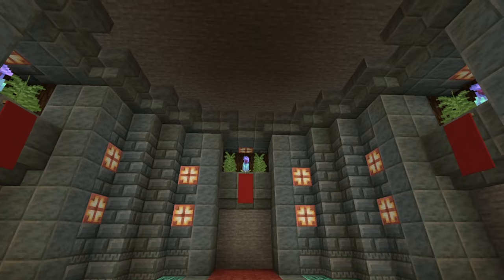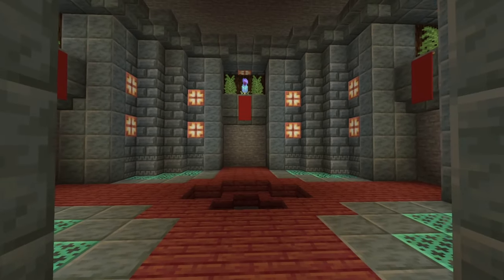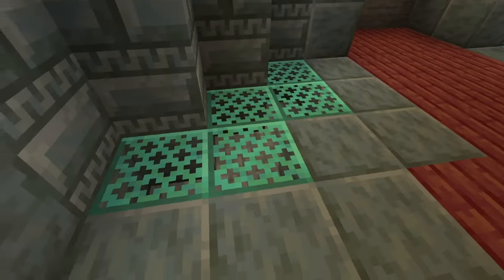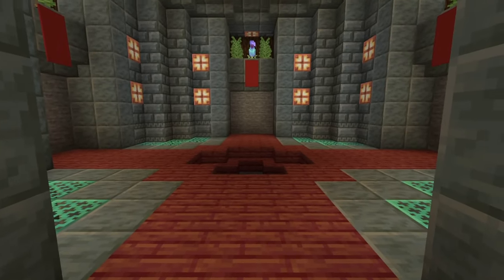Once you're done with the ceiling, place down the cherry tree and let it grow. If need be, place logs under it so that when you place a sapling it's a little bit taller than your average tree. For the copper grates, put anything under them — I like doing lava most of the time, though it can be quite noisy.